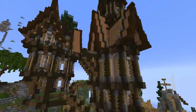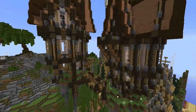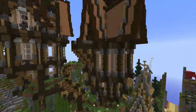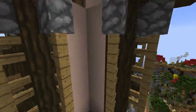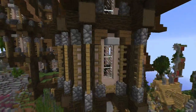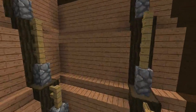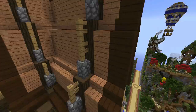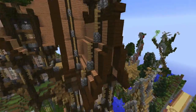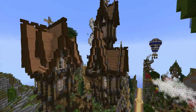This one just stood out to me a lot because the color palette is absolutely beautiful on these buildings. He has the white stained clay as the base and it just looks like a really light pinkish color. It fits amazingly with the roofs — I think that's jungle wood — and then the darkish wood that outlines it absolutely perfectly.